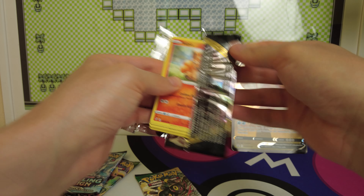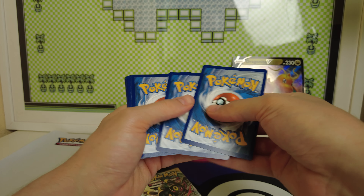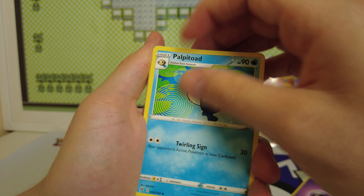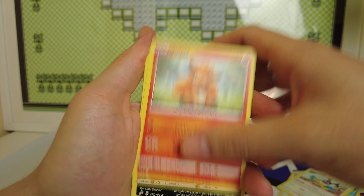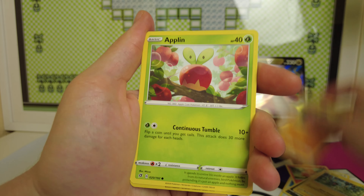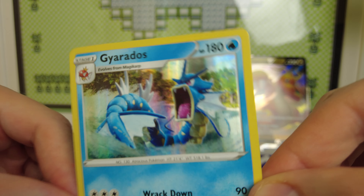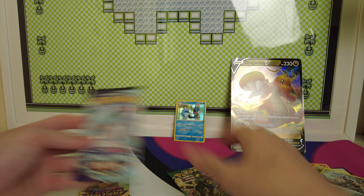Rebel Clash doesn't have any cool hits, at least not that I know of. Let's see: we get a psychic energy, a purple toad — looks funny — Scoop Up Net, Chatot, Vulpix, Koffing, Shinx, Yamask, Klinklang, Mios, and a Gyarados. Cool, one of my faves. Is this a dragon box?